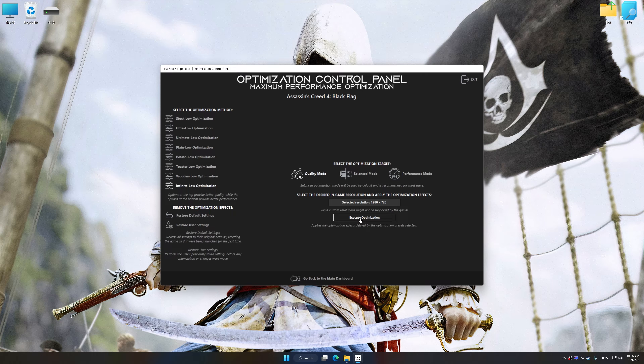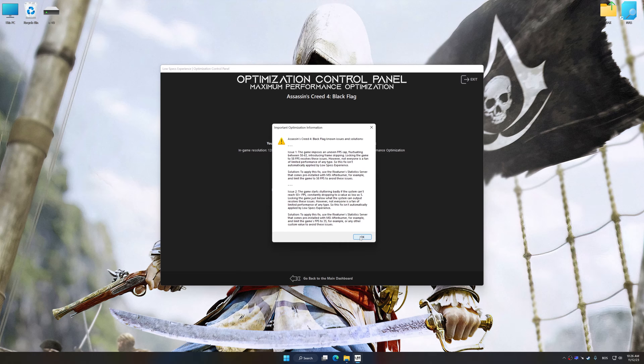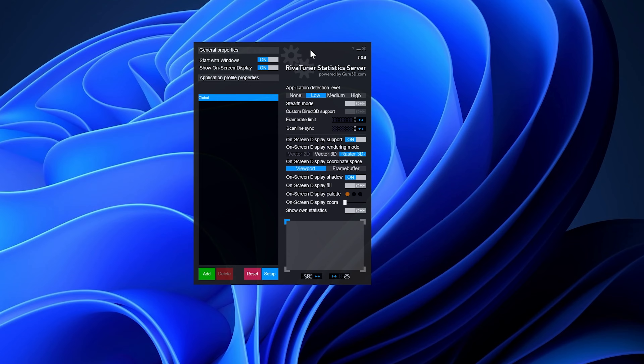Once the optimization control panel has loaded, select the desired optimization presets and the rendering resolution for the game. Feel free to experiment with the optimization presets and rendering resolution to see what works best for your system. To apply the optimization, press the execute optimization button and then start your game. To set an FPS lock on your desired game, download and install MSI Afterburner, then start RTSS, which is included with the installation.